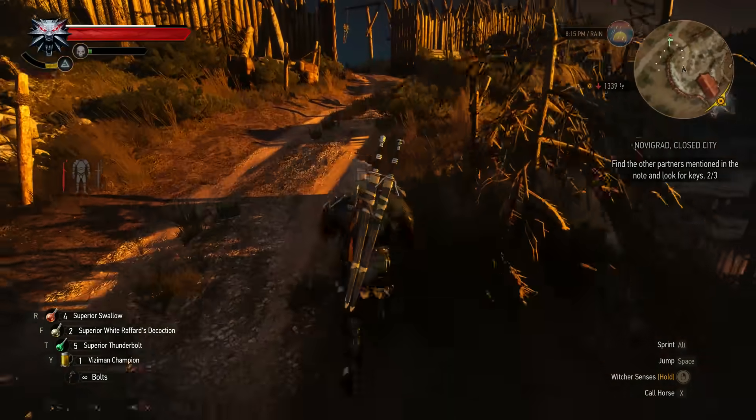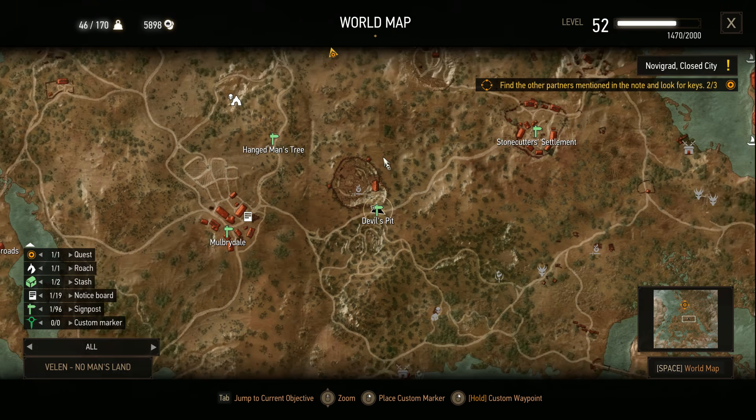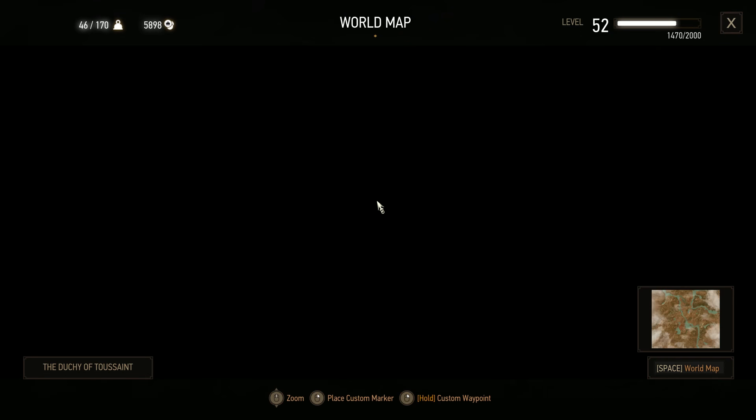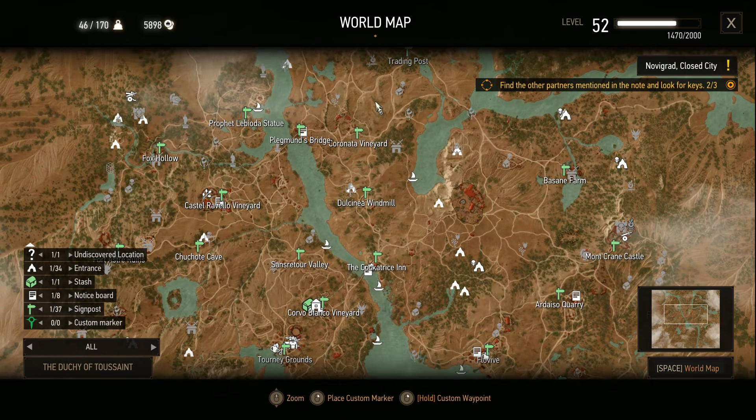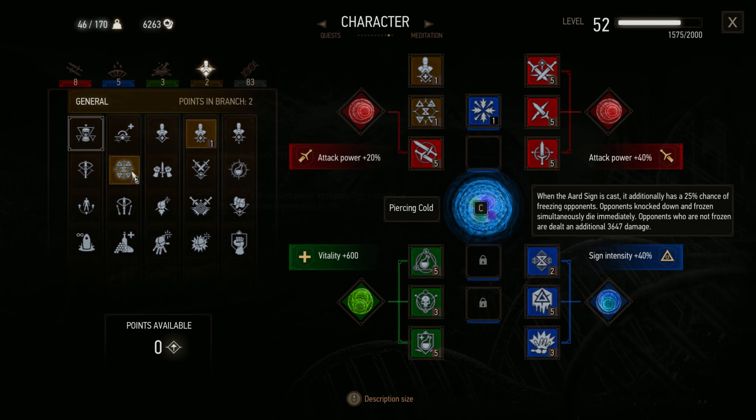The idea of this build, drawing on criticism the old signs build received, is to effectively use signs, potions, and fast attacks. Jumping straight into it, what we need from the general skills is Griffin School Techniques, because this being a signs build, we are going to use the Griffin school gear. It's medium gear with a pretty good defense rating, but most importantly it gives us a lot of sign intensity, which I'll show you specifically why sign intensity is probably the most important stat.